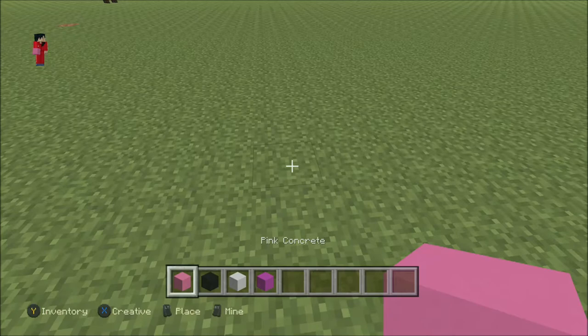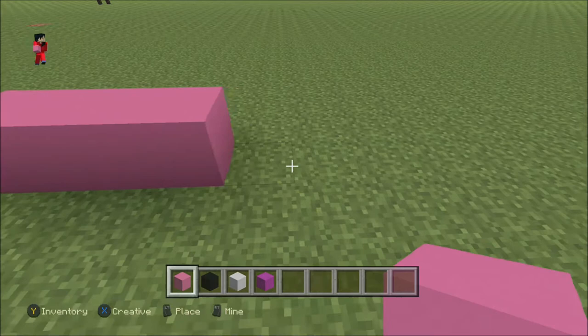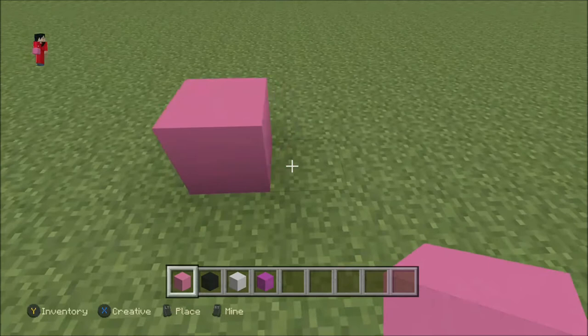So what you will need is to get your pink concrete out. You want to put three across like that, and skip five ahead - so one, two, three, then five to the right: one, two, three, four, five.